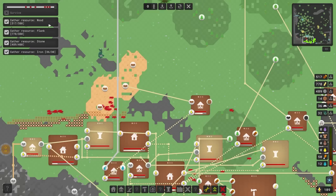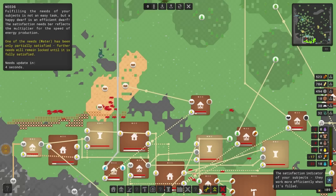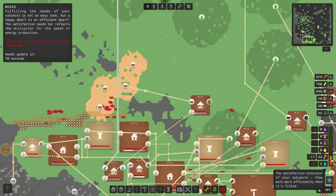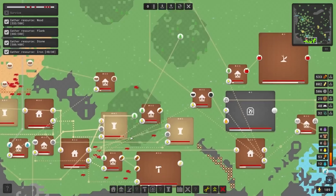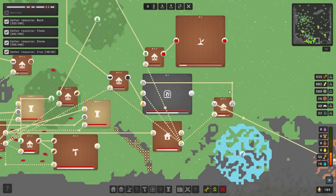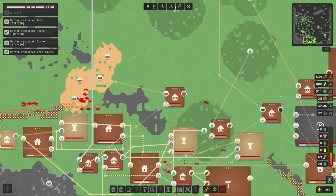We have managed to satisfy all of the requirements for absolutely everything. One of the needs - beer - has not been satisfied, but we immediately fully satisfied food production. You can actually see that needs are now giving us a plus 33% production level, which is really, really great. That is so fantastic.